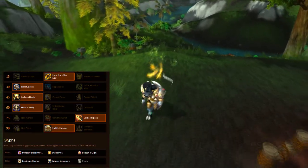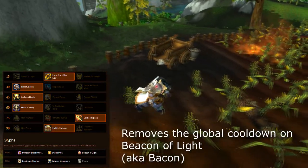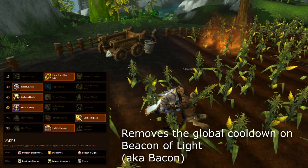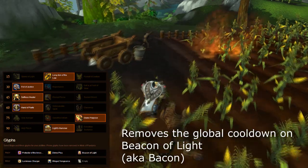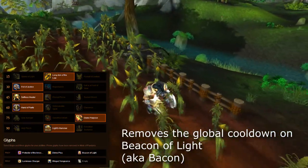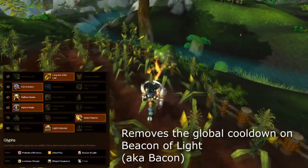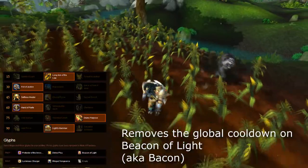You can grab whatever you want. For my third glyph, I grab Beacon of Light — or as I like to say, Bacon of Light, or just Bacon. Put a beacon on a tank, and if you need to swap to another tank, just put the beacon on the other tank and now it's off cooldown so you can put it on anybody: yourself, another healer, one of the tanks — bacon them if you need to. Just have fun beaconing the people.